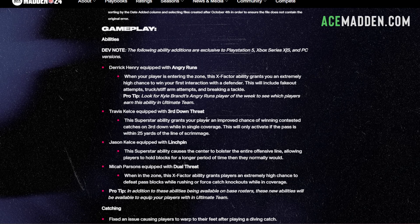Third down threat grants your player an improved chance of winning contested catches on third down while in single coverage. Linchpin is an ability that causes a center to bolster the entire offensive line, allowing players to hold blocks for a longer period of time than they normally would. I don't know if this applies to both pass protection and run blocking, but if it does both, this could definitely be a viable ability. I personally like protected this year because people like to send three a lot, so linchpin might actually be usable.